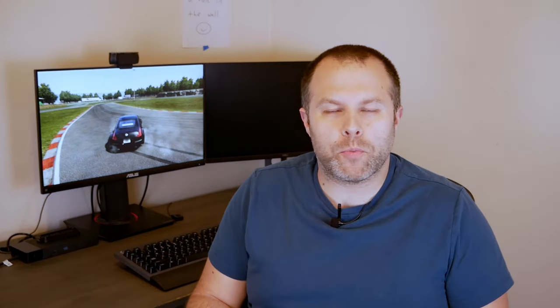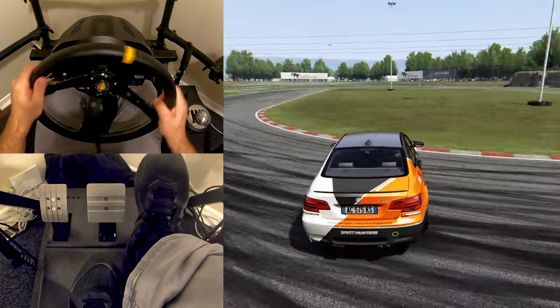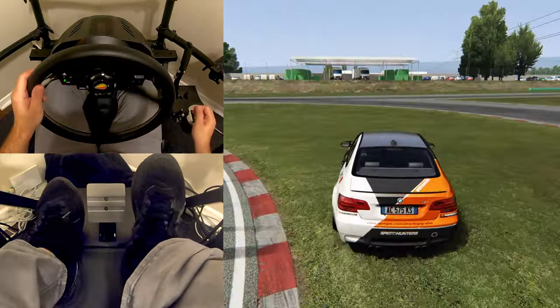The second common mistake is too much or too little wheel input. The first example is not letting the car properly counter-steer itself and having a death grip on the steering wheel. While example two is essentially trying to overcompensate too much, which generally winds up spinning in the opposite direction.